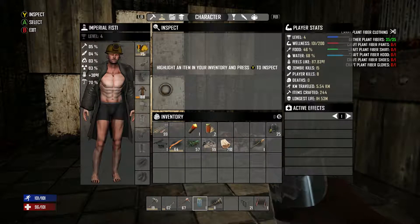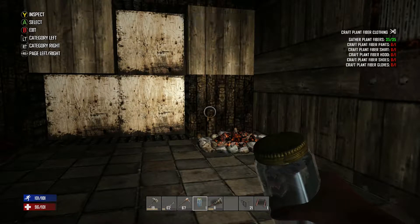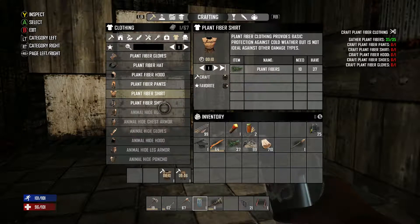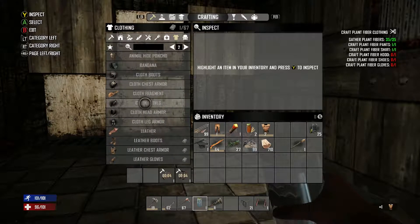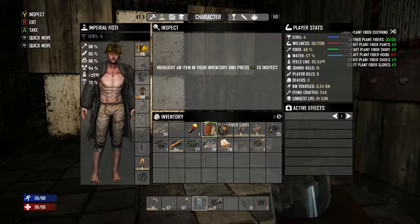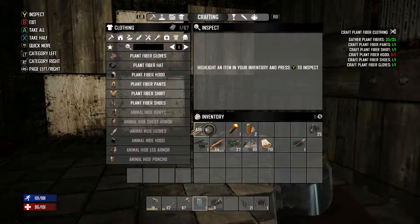This is my character — he's a bit naked. The only thing I've got on is boxer shorts, a coat, and a light helmet which I scavenged. So let's create some clothes. At the moment I'm going to create some plant clothing, because if you see on the top right of the screen there are some little guides. If you're new, this helps you along — you can jump ahead or do it step by step.